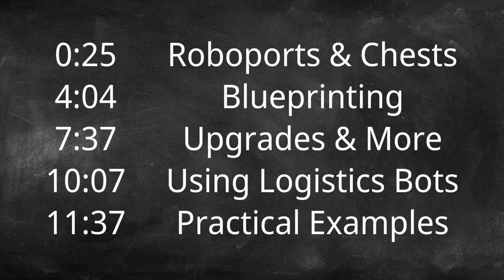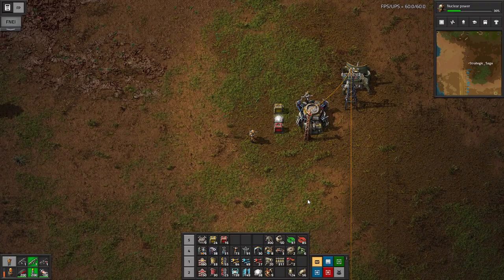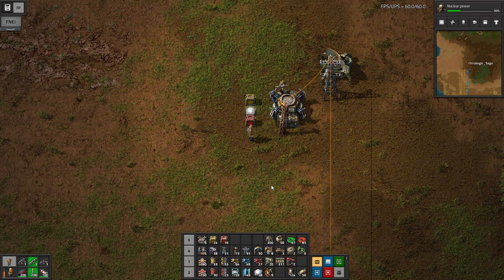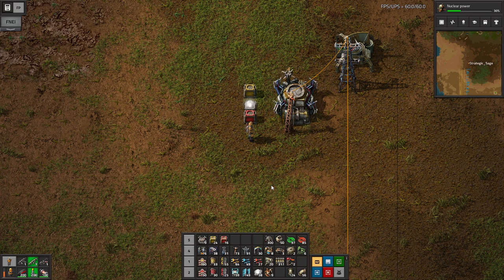Greetings everyone. It's time to learn about one of the most powerful tools in Factorio. You might call this episode Fantastic Robots and How to Use Them. We're going to need a lot more power as we scale up our robot operation, and we can just add solar, but I think nuclear really fits well.